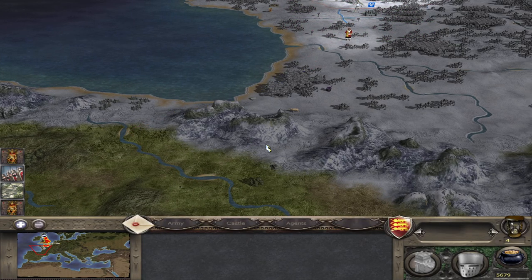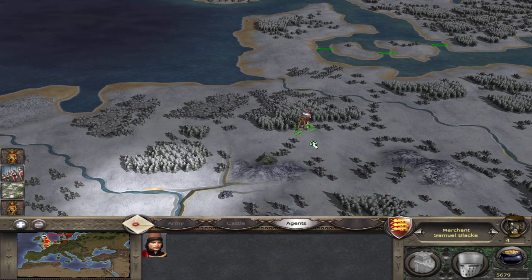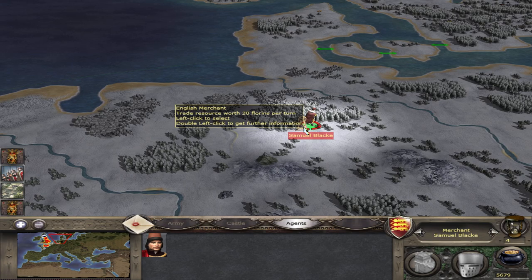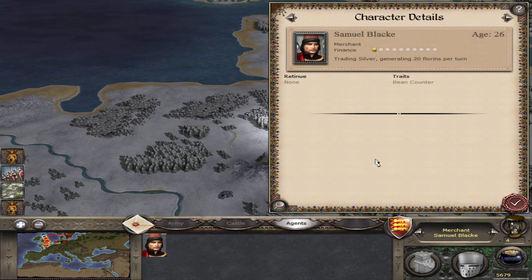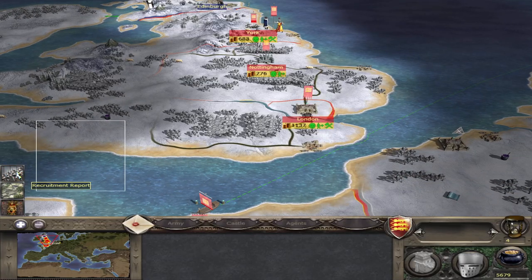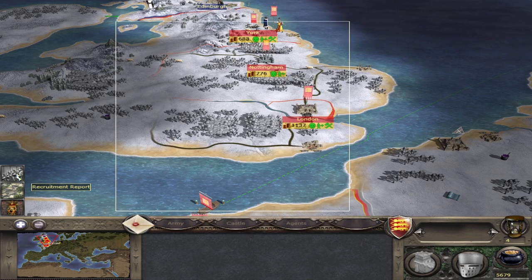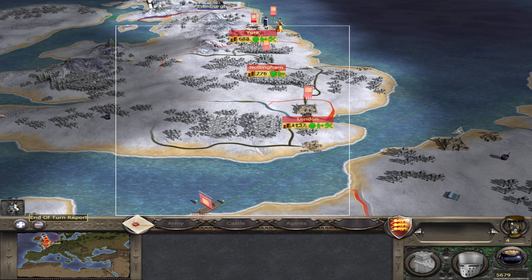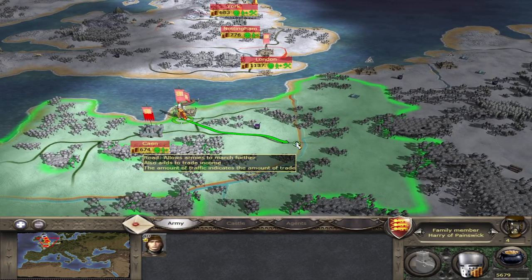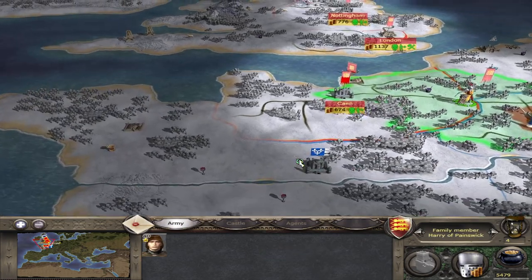This diplomat will keep going down towards the Portuguese. The merchant is going up for this mine — it's not horrible, 20 per turn. Hopefully he'll level up over time and start pulling in more. For construction, I'm going to throw down watchtowers in a couple of places to get some better map vision.